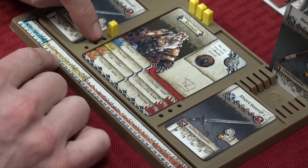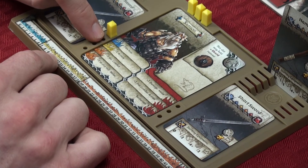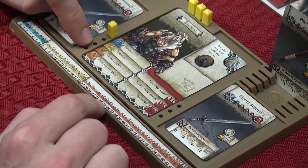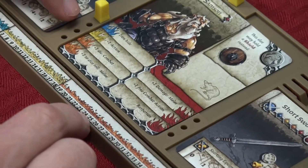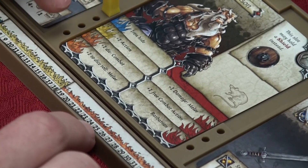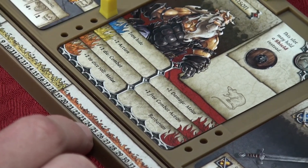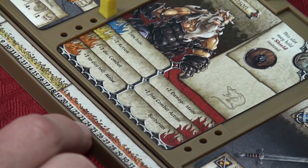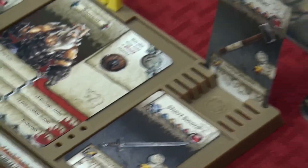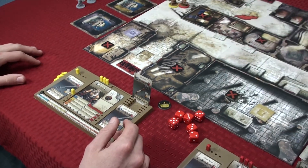When Samson moves into the yellow, he unlocks a plus-one action, giving him a fourth action. When he moves into orange, he can choose plus-one die for combat or plus-one die for melee as his special ability. Once you get into the red, you'll choose another ability. That's the setup of Zombicide.